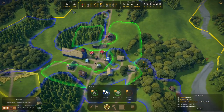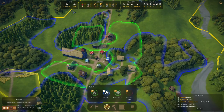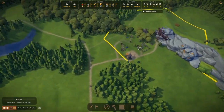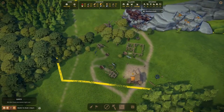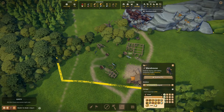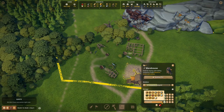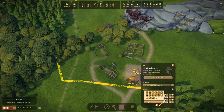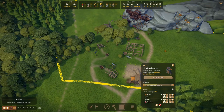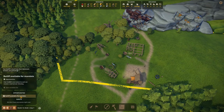Let's make this a giant extraction zone just to get rid of the trees. We have three people — let's put two in here. We need to set this up: it needs wood, charcoal, iron, and iron ore. That's what it can house. And then we'll make a toolsmith closer to the village.